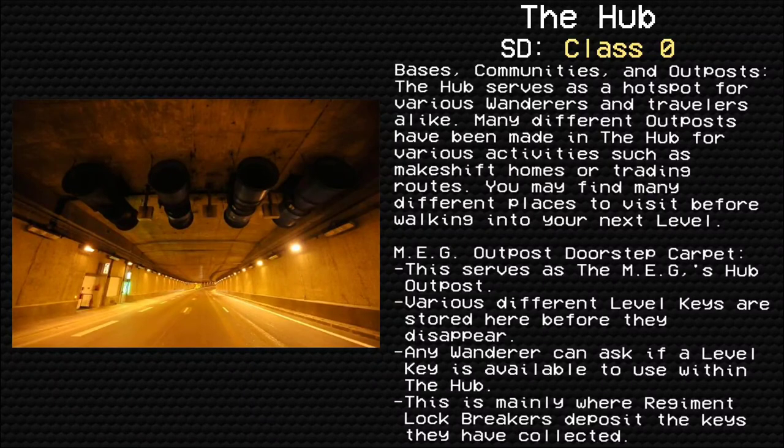Bases, communities, and outposts. The Hub serves as a hotspot for various wanderers and travelers alike. Many different outposts have been made in the Hub for various activities such as makeshift homes or trading routes. You may find many different places to visit before walking into your next level. MEG Outpost Doorstep Carpet serves as the MEG's Hub outpost. Various level keys are stored here before they disappear, and any wanderer can ask if a level key is available. This is mainly where regiment lockbreakers deposit the keys they have collected.